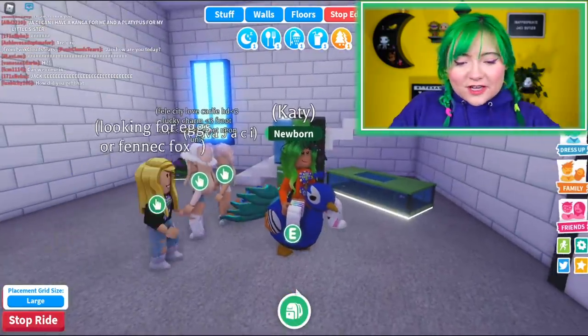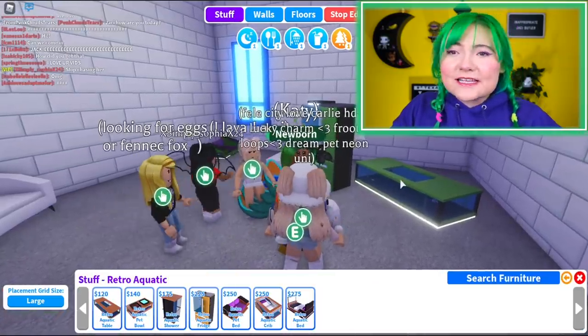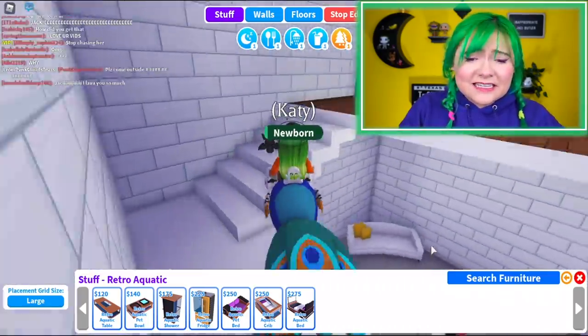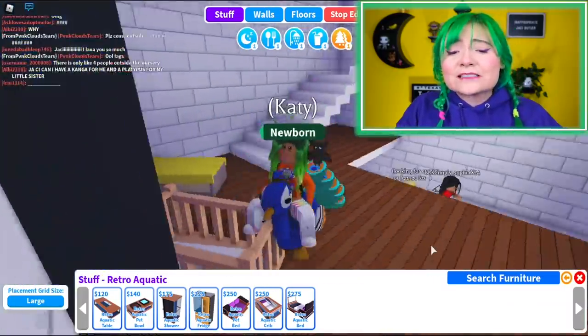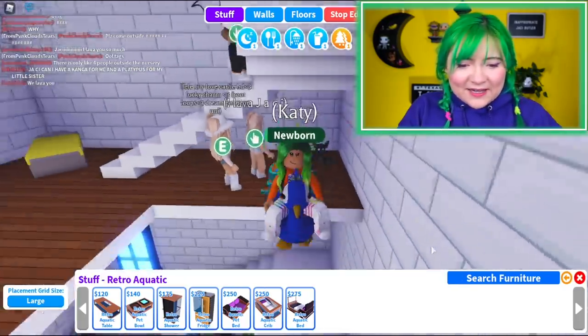Oh no, I'm out of money! I love the new furniture and the new house. I'm excited to use some of this furniture in my apartment building — several of these things would work great in different rooms. This is a really cute house and it's not that expensive, so you could buy it and really decorate it out. You can make a cute little nook for your pets right here.